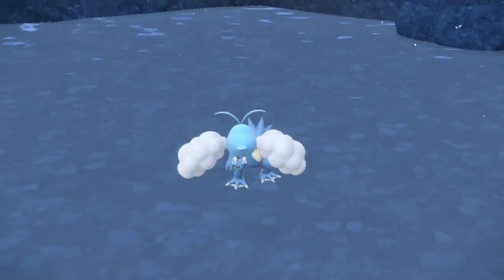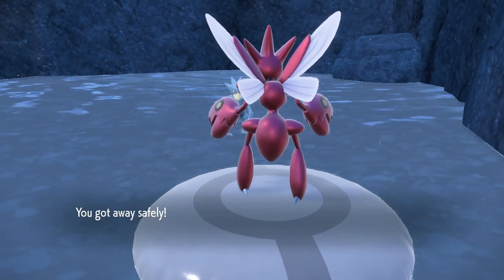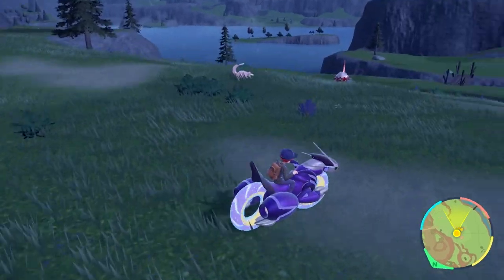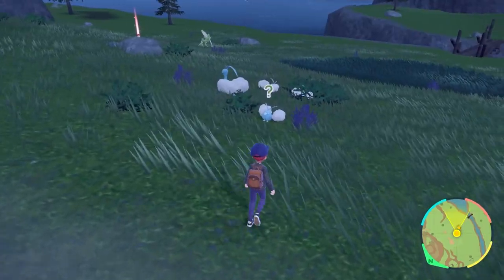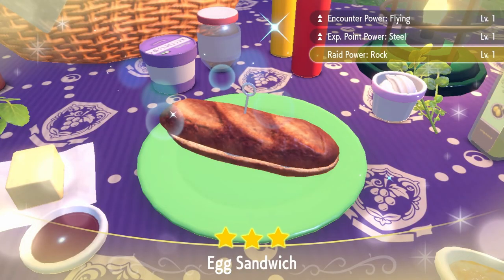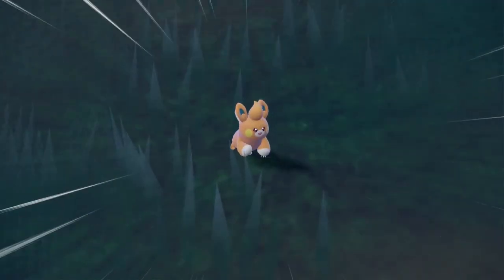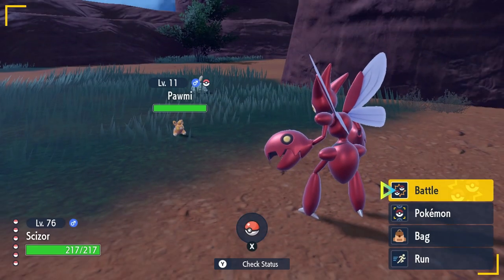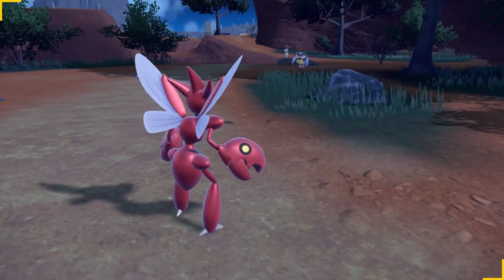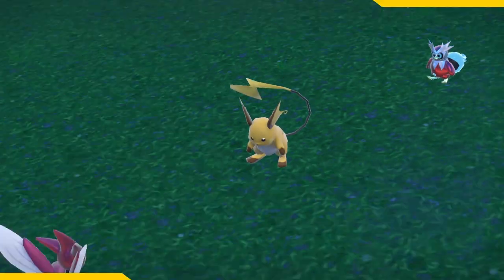After you finish the storyline, head down to Area Zero to find Golduck and Glimora — they're common down there and give 2 EVs each in Special Attack. For Special Defense, head back to the grounds at Casseroya Lake to find Swablu and Goomy for 1 EV, or Altaria and Sliggoo for 2 EVs. An egg sandwich using egg, cucumber, salt, and mayonnaise will increase their spawns. For Speed, find Fletchling and Rookidee east of Mesagoza in the same area you farmed Shinx — both give 1 EV each. Use the avocado sandwich to increase Fletchling spawn rates. Raichu can also be found in Area Zero, giving 3 EVs per knockout.